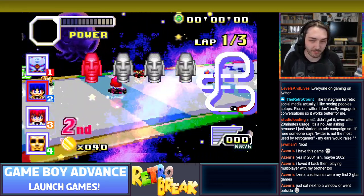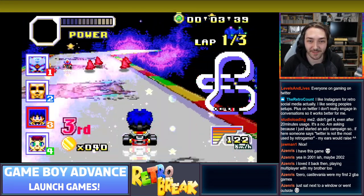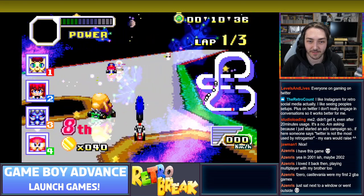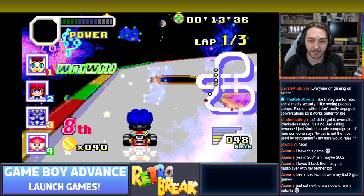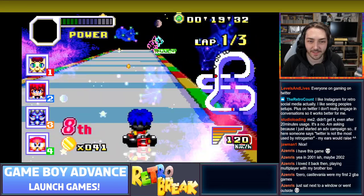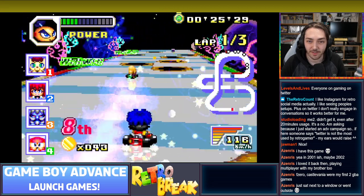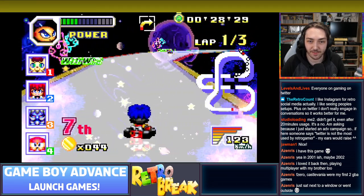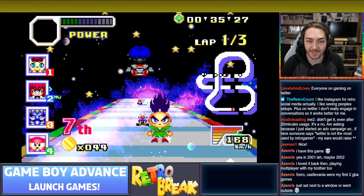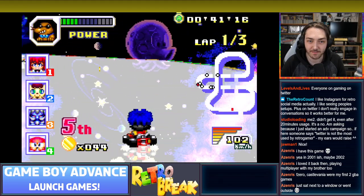I've been playing on the original over the past few days and after a few minutes you just kind of get used to it, but obviously it was nice when they did include a backlight screen. There was actually a kit you could get for the GBA before the SP came out called the Afterburner kit - basically a replacement LCD or something you'd put behind the LCD to light it up. It would be interesting to see how that compares to some of the newer IPS kits you can get.